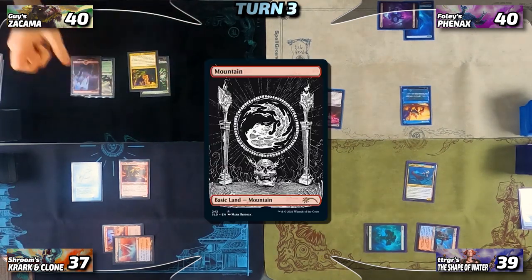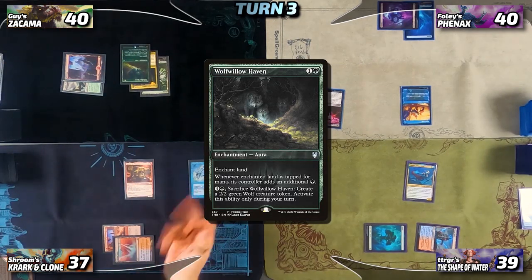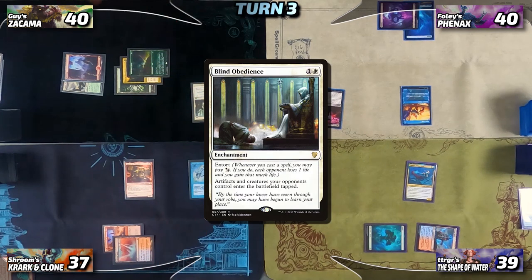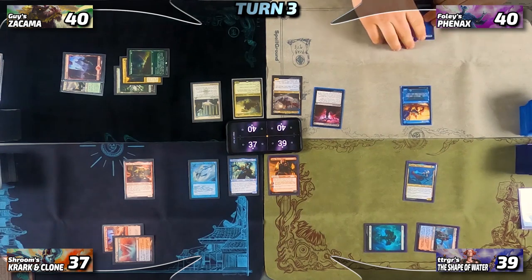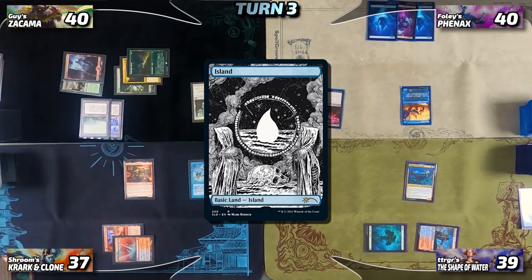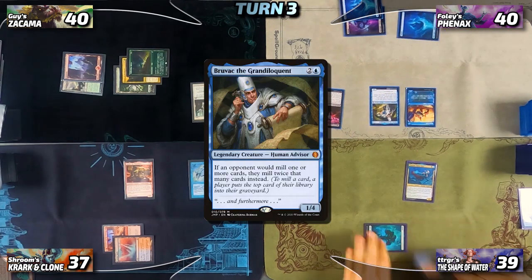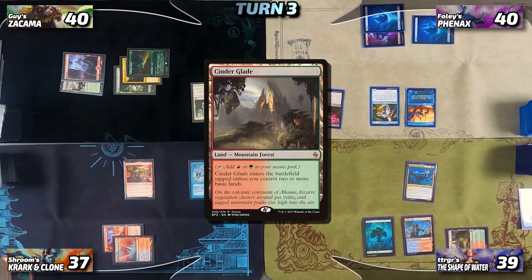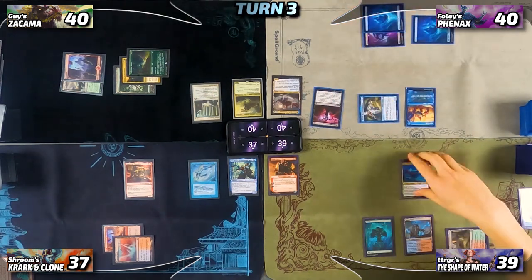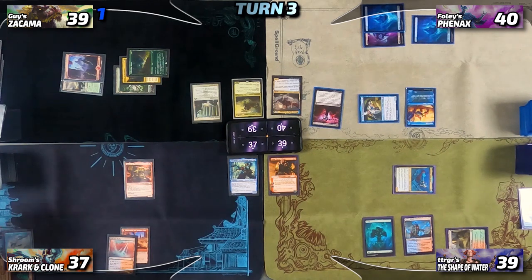Guy untaps, draws, and plays a basic Mountain as his land. He starts feeding the fish — taps for two and casts Wolf Willow Haven onto his Forest, triggering Mystic Remora so Nia draws a card. Then he casts Blind Obedience, also not paying for the fish, so Nia draws another card. Foley untaps, draws, plays a basic Island, triggering the Ruin Crab — milling Guy for three. He then taps all available mana and casts Bruvac the Grand Eloquent. Trigger draws, plays a tapped Cinderglade, then attacks Guy with Thrasios. Guy drops to 39 with one commander damage, and Bruvac enters tapped due to Blind Obedience.